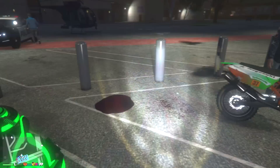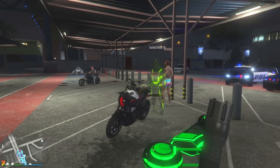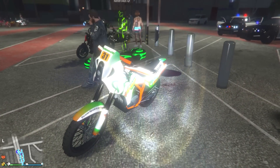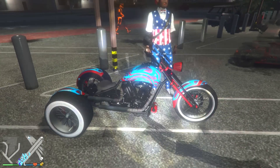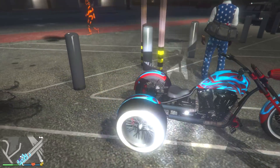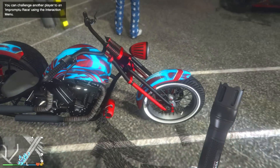This one is just a black and green Shotaro — nothing too special. Then we have the BF 400, not really a Biker DLC bike but I'll accept it. Equal Minotaur again — he's got the BF 400 Sprunk one, pretty nice. Then we have the Chimera — a bike I wish wasn't bad because I would love to own one, but it's bad and I don't want to.